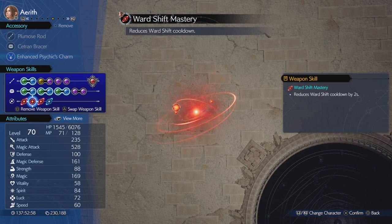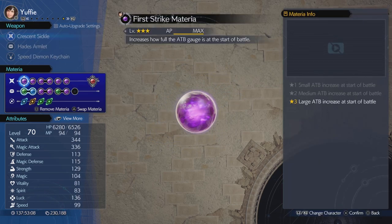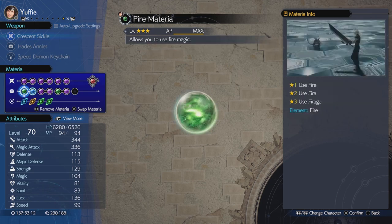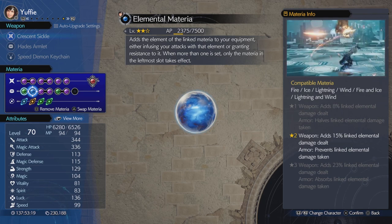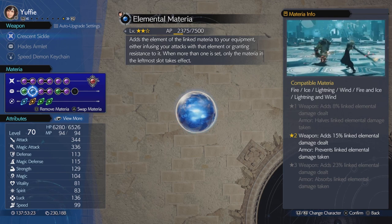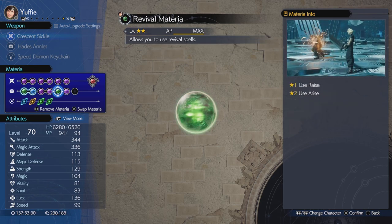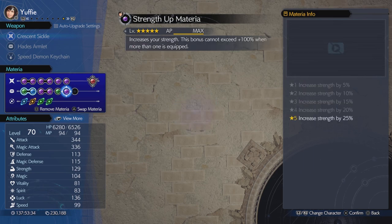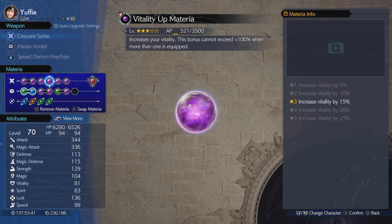Ward Shift Mastery so she will automatically whiz back to the ward. Enhanced Magic Guard and HP 200+. For Yuffie, First Strike Materia with Speed Materia, just to give her that extra boost of speed. We're going to go Fire and Elemental — my Elemental isn't maxed here, but it's 2-star, which means it will nullify fire attacks. HP Up, MP Up, Revival as a side just in case, and Strength Up.